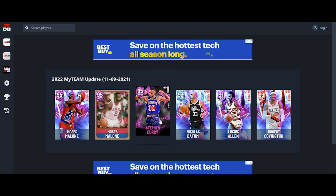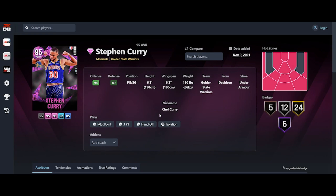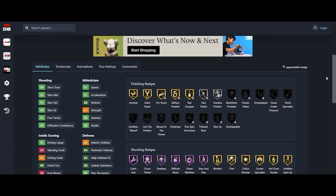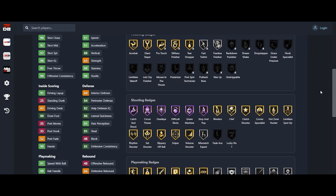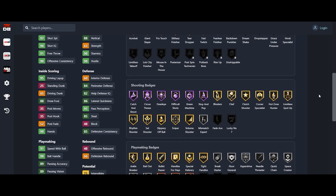Everybody knows who my favorite player is. I want them to give him Quick First Step, Quick Change, and Mismatch. That's it — you can take away his D badges. I just want that done. Let's see what they did to Steph with his 50 points and 10 assists. Every hot spot except the left and right midi, 91 speed, 97-3. These are identical statistics to the Signature Series card, but the Signature Series card has a higher steal.